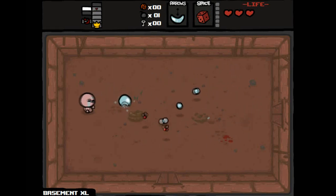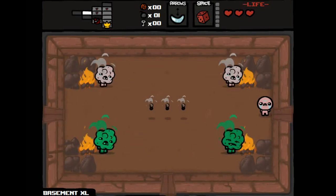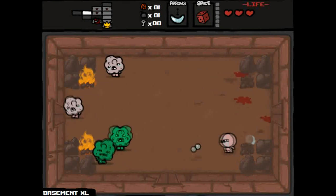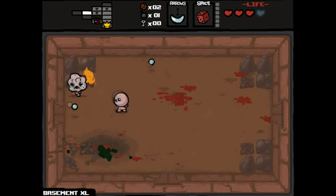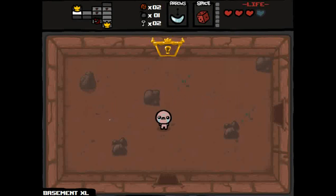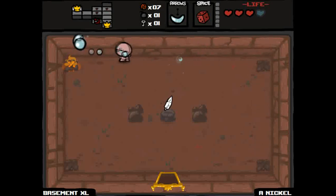We're on Basement XL, one of the original maps. There's an alternate map for each floor — the Basement also has an alternate called the Cellar. XL floors are extra large, roughly twice the size of a normal floor, and you have to fight two bosses at the end instead of one. On regular floors you'd fight one boss then go down. XL floors also tend to have two treasure rooms.